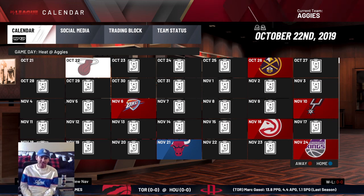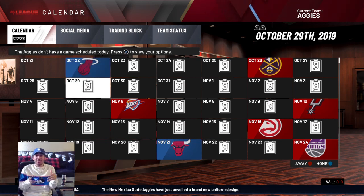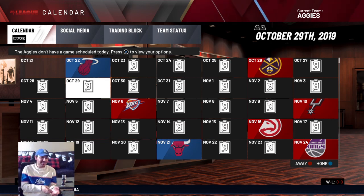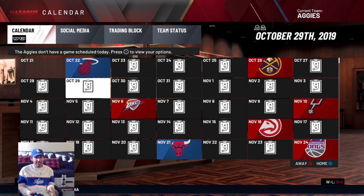To kill some time, I decided to recreate the New Mexico State men's basketball team on NBA 2K20. I made them an expansion team for a new NBA season. I recreated them from their jerseys to the Pan American Center, to the players, making their faces actually look like them. Everything you can imagine — this is as accurate as I could make it.